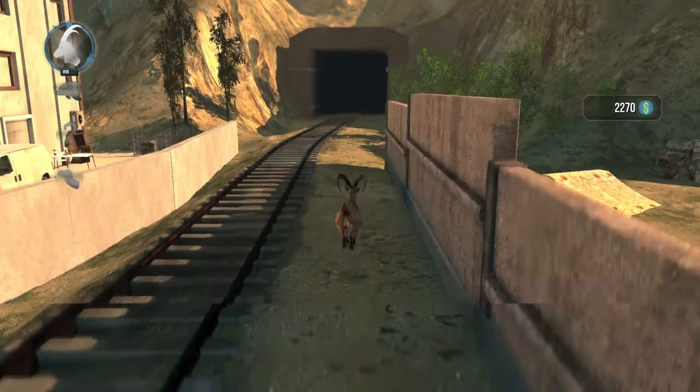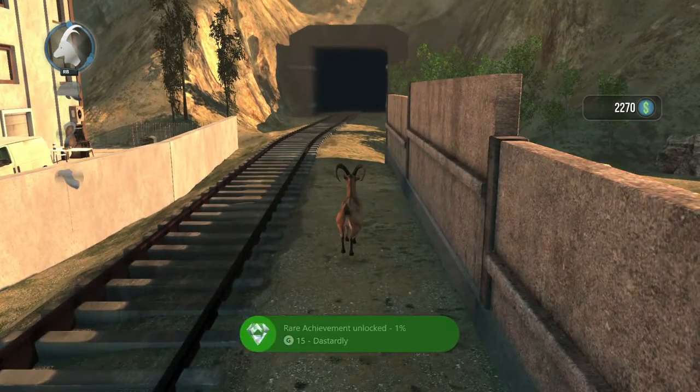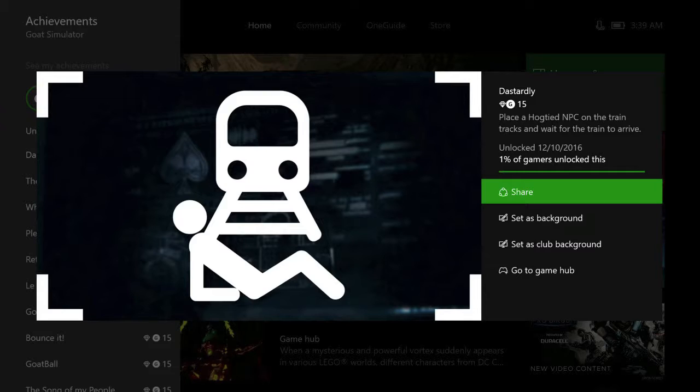It comes from the tunnel and moves from right to left. Once the train hits the person, you should get the achievement for a 15 gamerscore, and that's all there is to it.